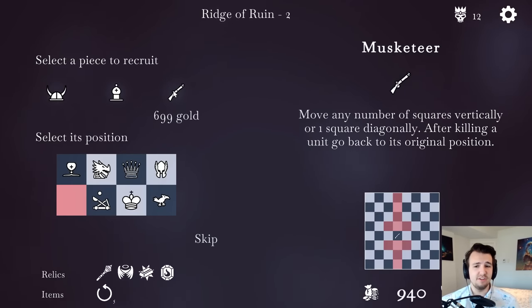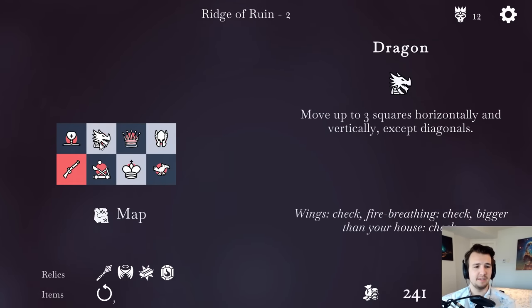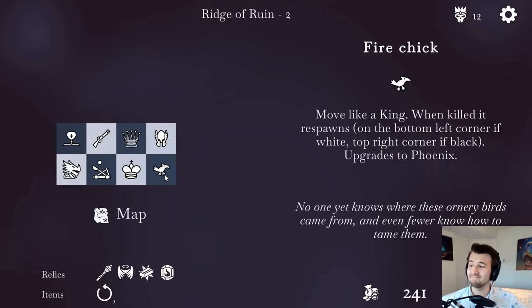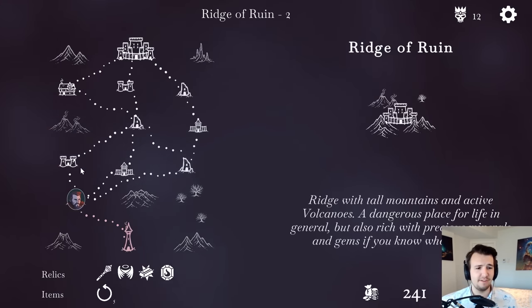Musketeer is definitely the best of the bunch — after killing a unit, go back to its original position. Yes, please. I'll take that and see how it shuffles around my army. Dragon can just be in the back — maybe I'll put it out in front of the crusader. Dragon can just develop later; it's a later-game unit, I think. But it's pretty good early game too. Okay, dragon in front — we'll experiment and see if I like it.